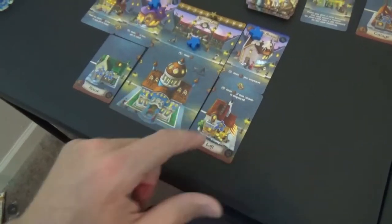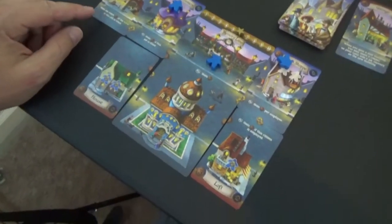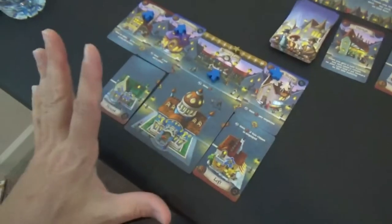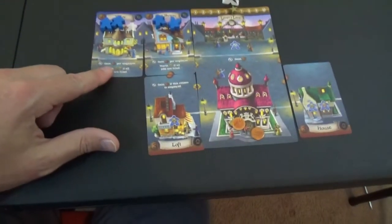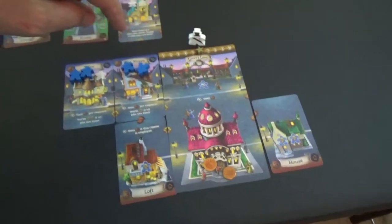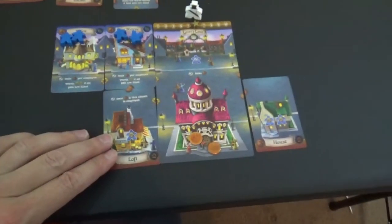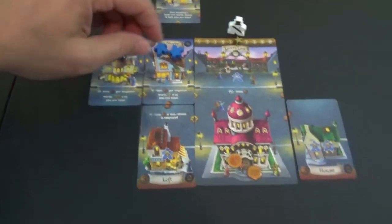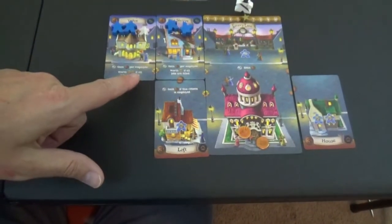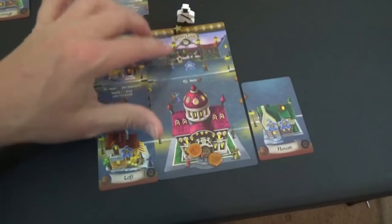Let's count those up — one, two, three, four, five, six. Six to six. Wait, let's try that one more time — one, two, three, four, five. I only count five for them as well. One more time — one, two, three, four, five. How did you get a sixth one? Are you cheating, bro? Let's move you back one. Oh wait — six! And if we get one there, that would be worth two.